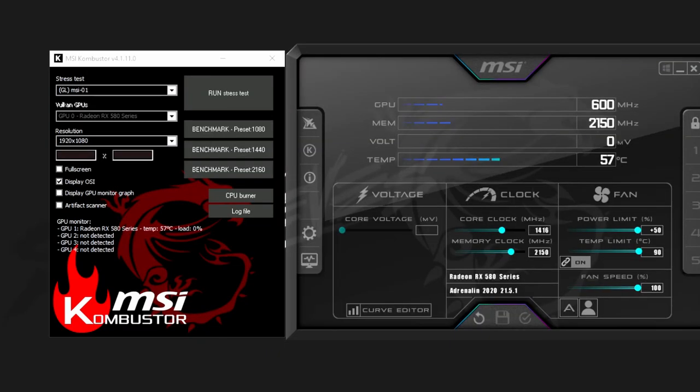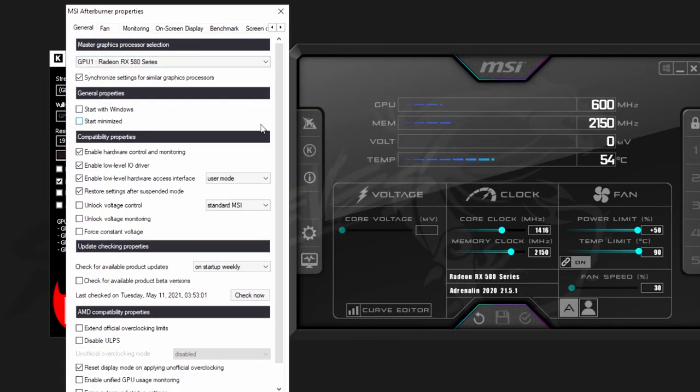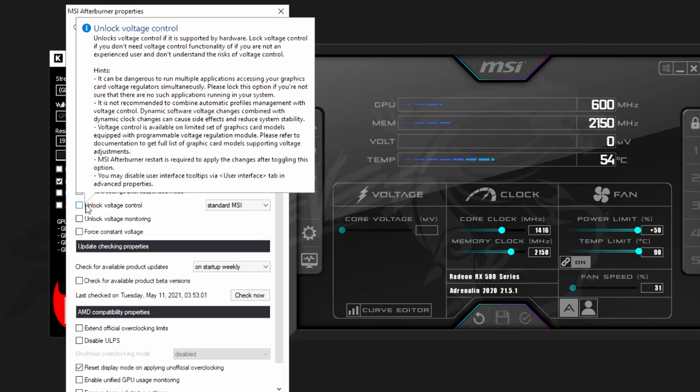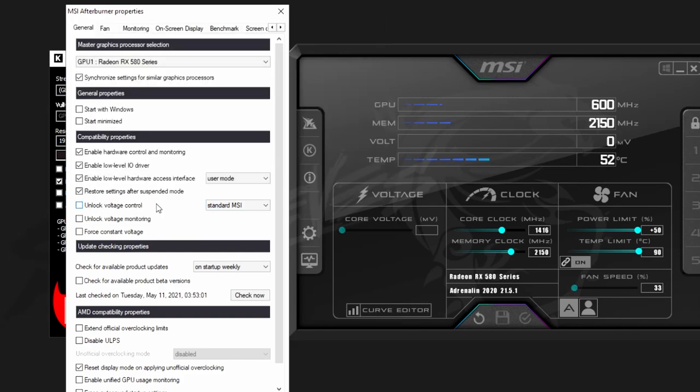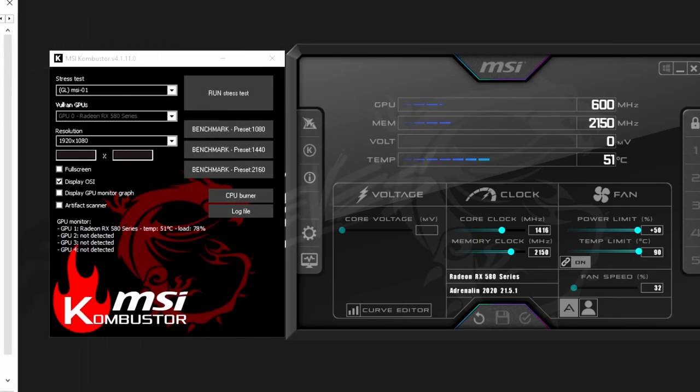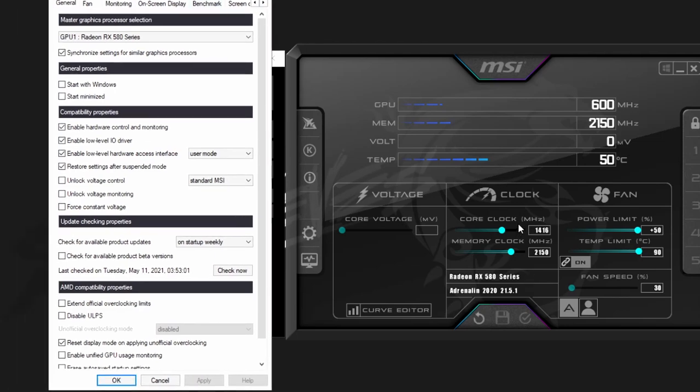We should now be comfortable with our temps and voltage. Go to the Settings menu in MSI Afterburner and you'll see a few more options. Voltage control is riskier — it has the best chance of frying your computer, so if you're not experienced I'd avoid it. I'm just teaching first-time overclocking here — you've made your computer better without harming it. If you do want to try voltage, hit 'Unlock voltage control' and go for it, but I won't be covering that in this video.